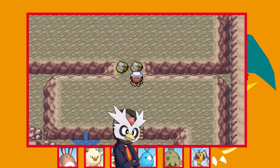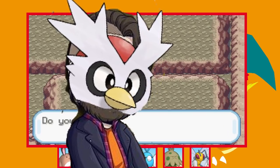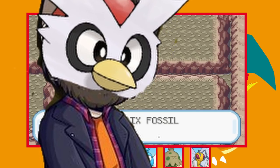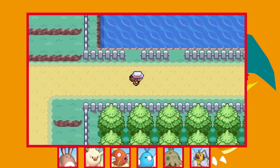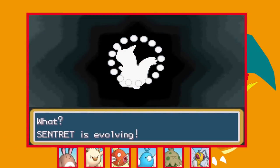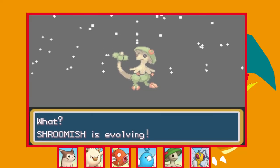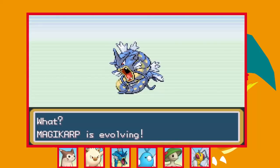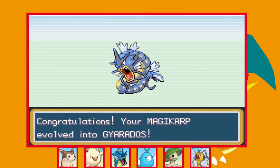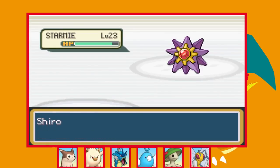On my way through Mount Moon I picked the Helix Fossil — I knew if I didn't say which one I took you'd all ask. We arrive in Cerulean City and I do some training, evolving a lot of the team in the process. Sentret evolves into Furret, Shroomish evolves into Breloom, and we even get Magikarp into Gyarados so we can actually use him now — all of a sudden this team is looking a lot stronger. I try to take on Misty but our Pokémon aren't strong enough yet, so I need a bit more training.